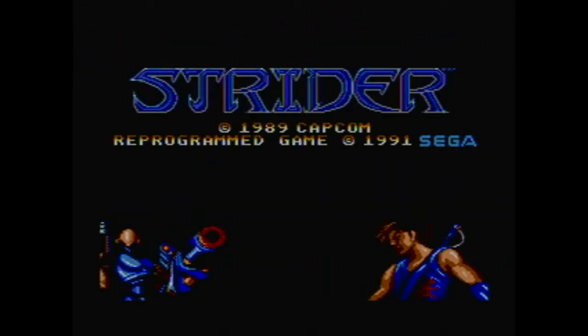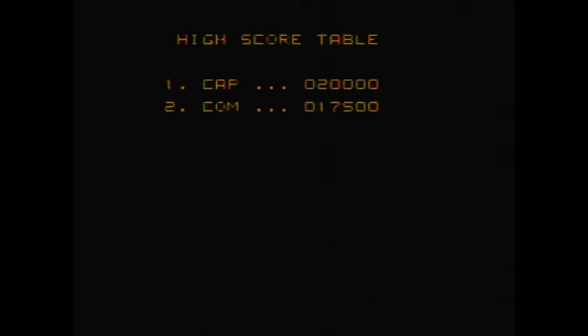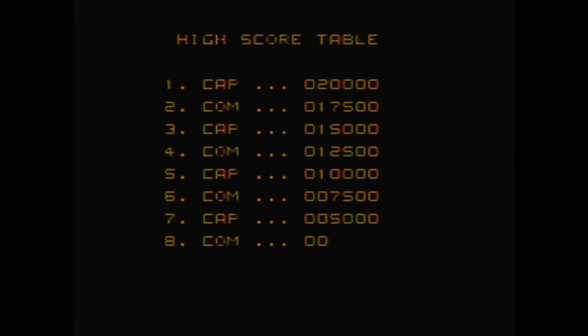This is Strider for the Sega Master System, released in 1991. Based on the original arcade game from 1989 by Capcom, Strider follows the efforts of the futuristic ninja Strider Hiryu to thwart the tyrannical rule of the evil Grand Master.